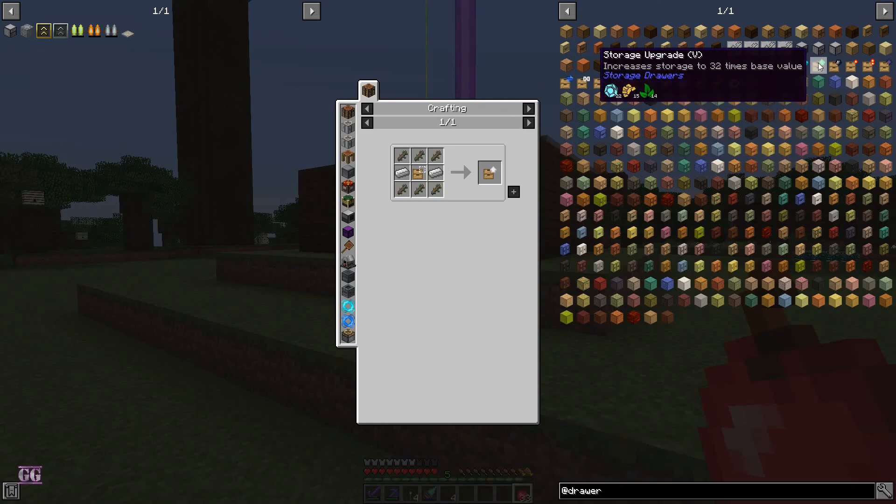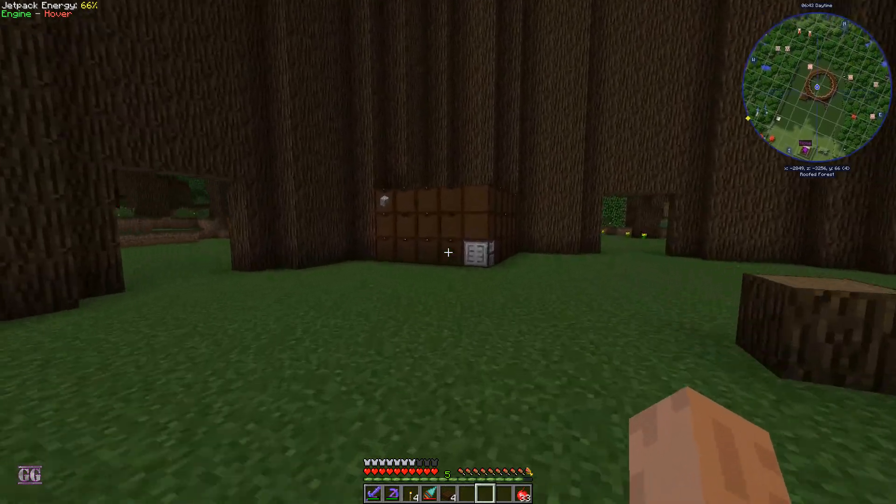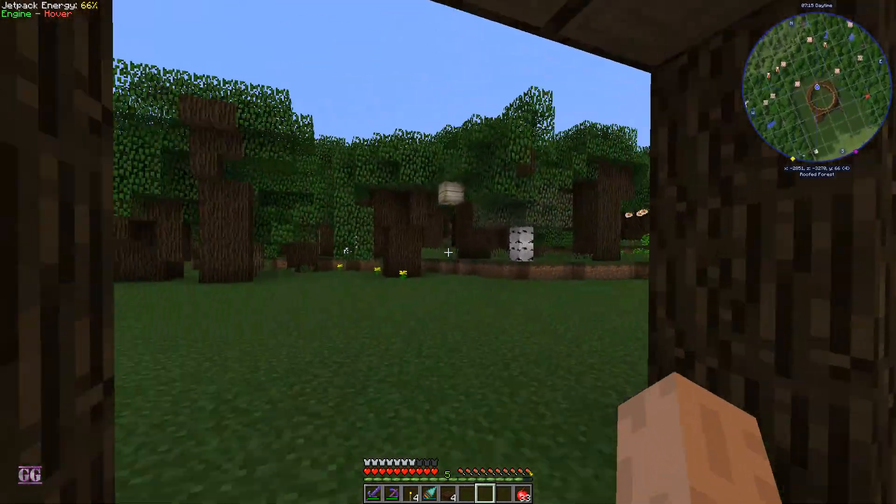If you put in an iron upgrade you can hold 128 stacks, which is kind of cool. If you sneak right-click you can see there are seven upgrade slots, so you can put all the upgrades in there — six emeralds and so on, which is a huge amount of storage. You can also put in a void upgrade, so if it gets filled up with cobblestone it just voids the rest, since you don't use that much cobblestone.